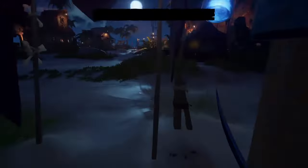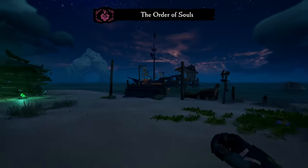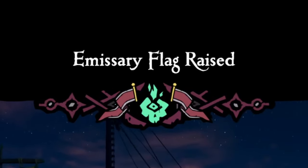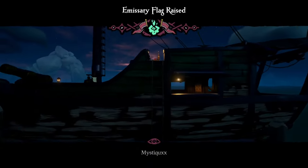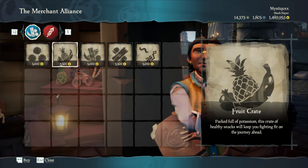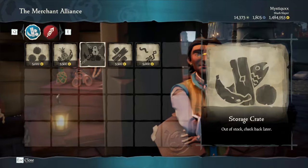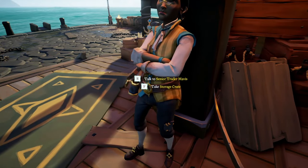First thing you're going to want to do is go ahead and raise the Order of Souls emissary flag. If you do not have this unlocked yet, you will need to reach level 15 in the Order of Souls before attempting this method. You're then going to want to purchase a storage crate from the Merchant Alliance, which will give you a little bit of emissary reputation to get to Grade 5 quicker.